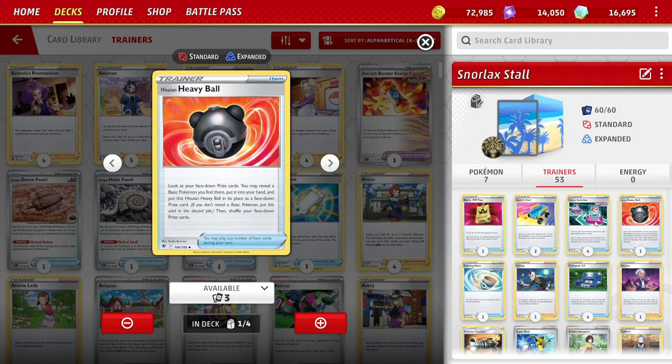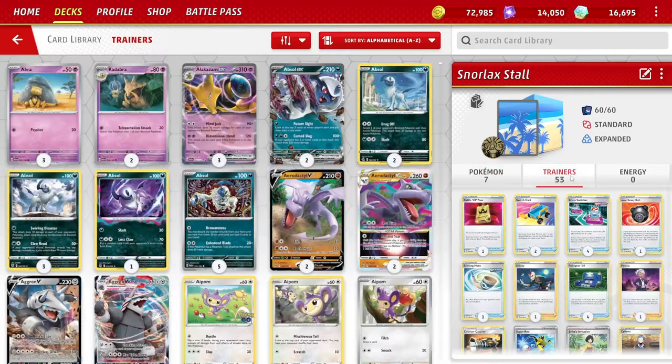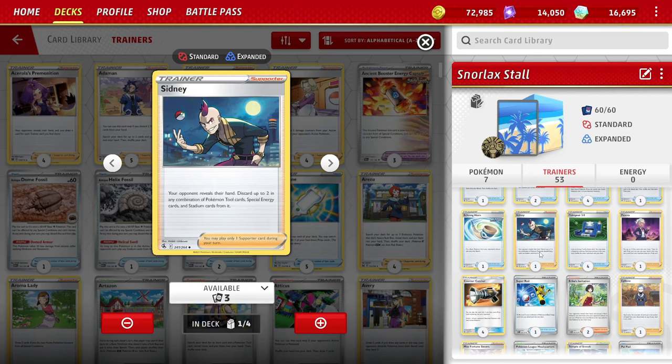One Heavy Ball — look at your prize cards and get a basic Pokémon from there into your hand. We play these one-ofs: Pidgeot V, Rotom V, and Mimikyu, so we just want to be able to grab those at some point. One Echoing Horn — this is very good, though it rotates, which is a blow to stall decks. Echoing Horn puts a basic Pokémon from your opponent's discard pile onto their bench. Because if they have to discard a Pokémon, you Echoing Horn it to the bench and gust it up to the active — now you have the stall you want.